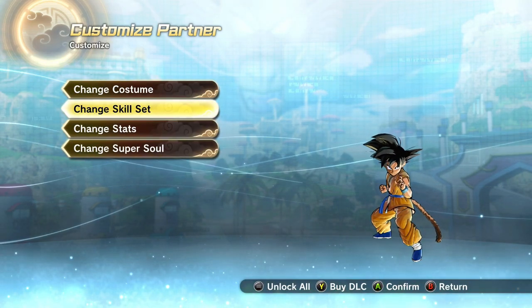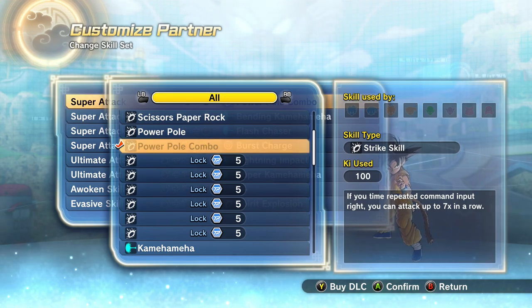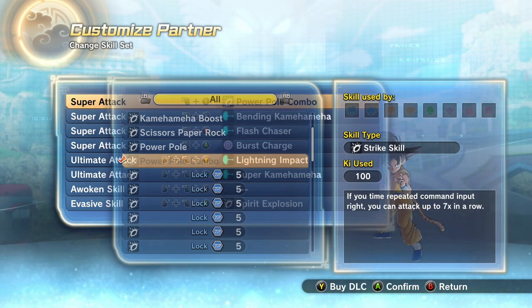Now for the skill set, if you want to copy this too — I of course had to give him Power Pull combo, because, like, come on. You can also just give him regular Power Pull if you want. I just feel like if you're going to make this Goku, you've got to give him some form of Power Pull, because the whole thing that's happening in Daima is he's got the Power Pull again. So that's why I put that.